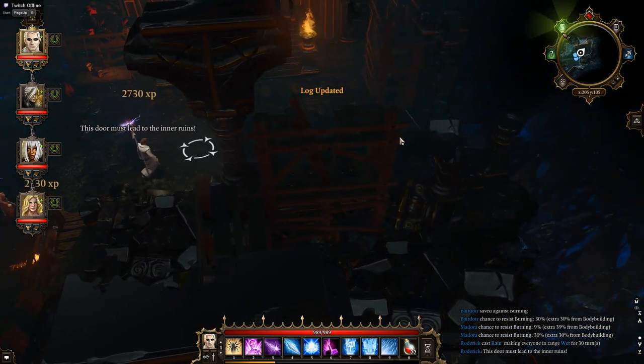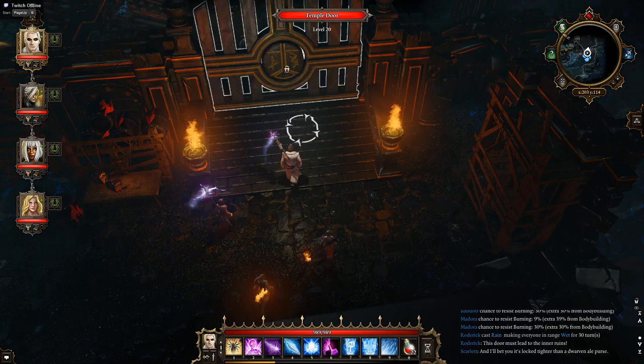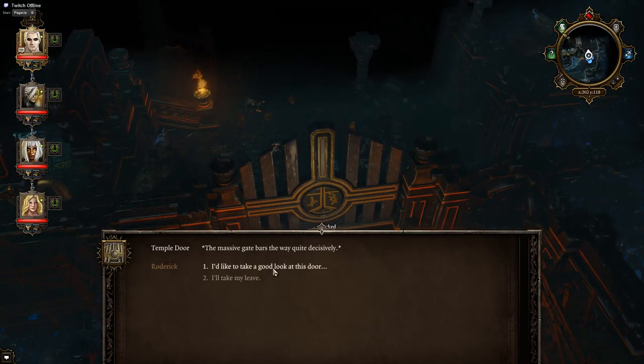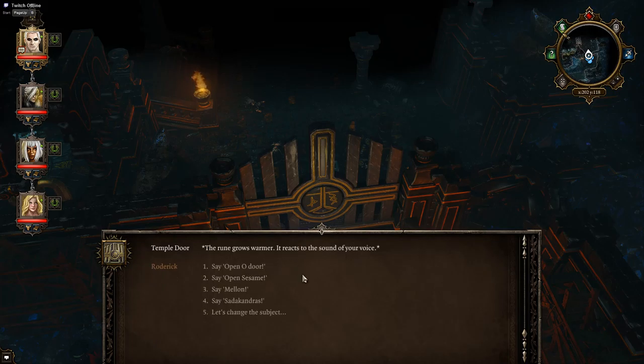This door must lead to the inner ruins, and I'll bet you it's locked tighter than a dwarven ale purse — oh yes it is. The massive gate bars the way quite decisively. The heavy door doesn't give way to any pressure applied. A rune in the center appears to be its only obvious feature. The rune grows warmer — it reacts to the sound of your voice. Sadakandras. As you speak 'Sadakandras,' the door's inner workings begin clicking into place.